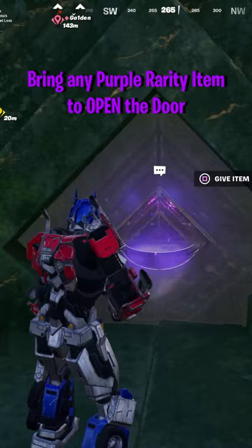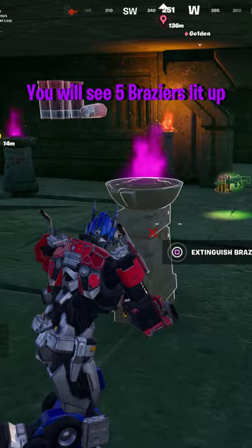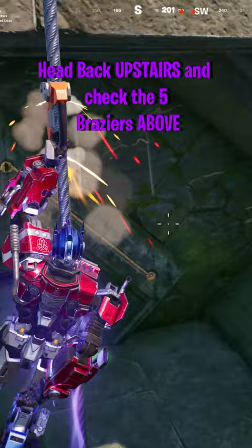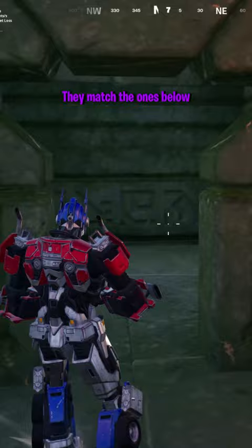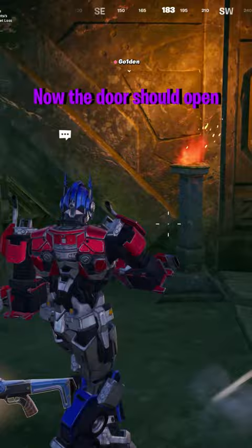Once you're in the next room, you're going to see five braziers lit up with purple flames. To open the door downstairs, you need to check all five braziers upstairs to see which ones are lit up and which ones are not. They match exactly as they do down below, so check the four corners and the one in the middle. Now remember exactly what you saw up there and match it down below. Once you match it up correctly, the door will open.